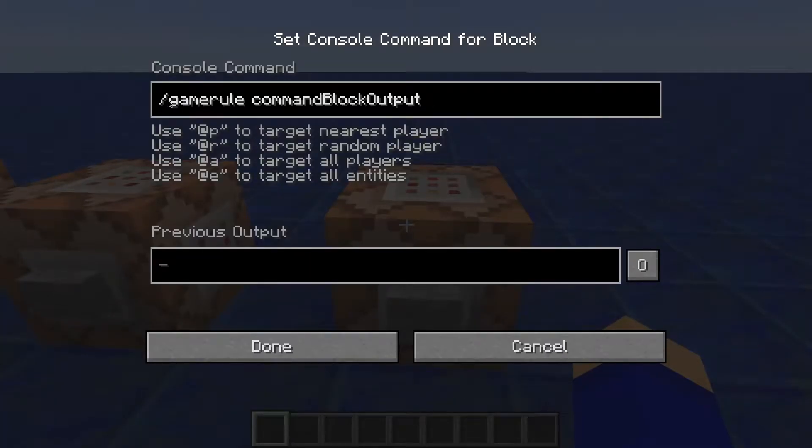The first one — first you have to type /gamerule, and then you can hit tab and it shows you all of these. You can type commandBlockOutput, and remember caps do count — they have to be there or it won't work. For most of these, you can just type true or false after the end, like that, and that will change it.